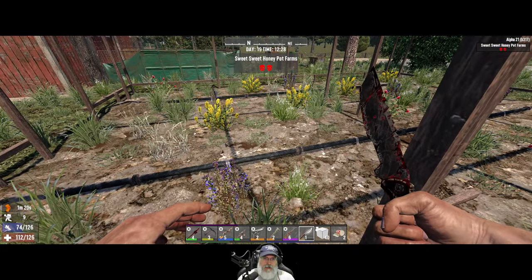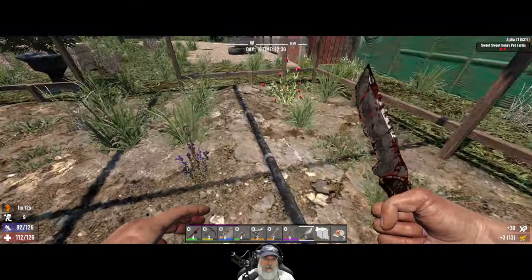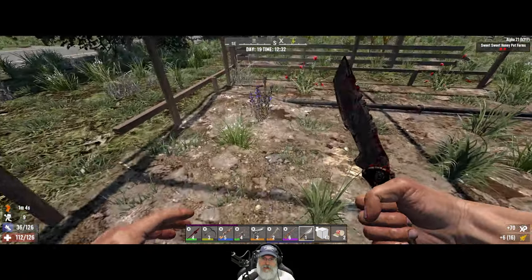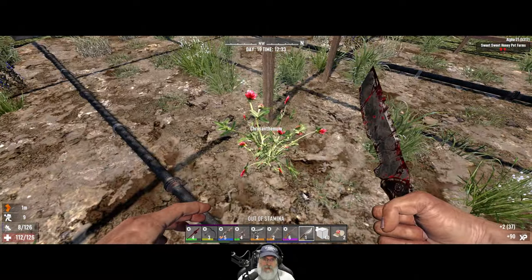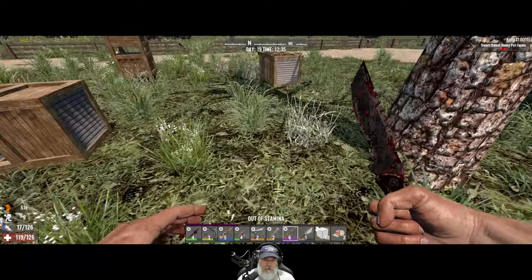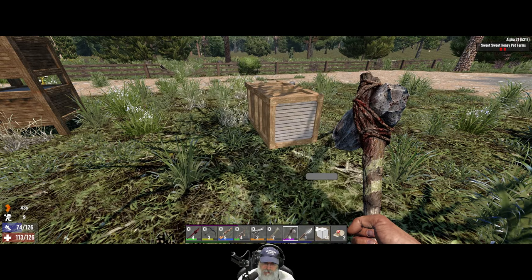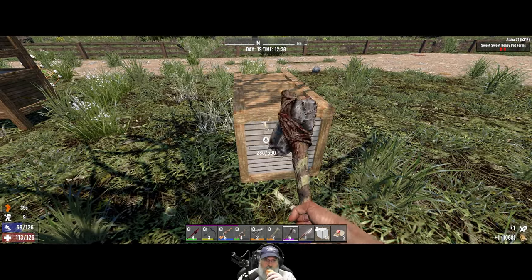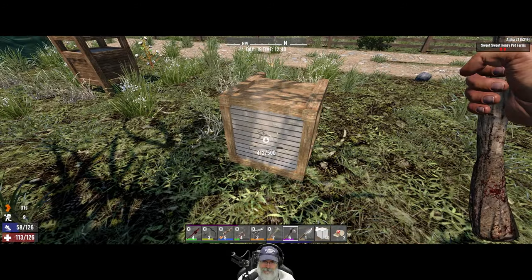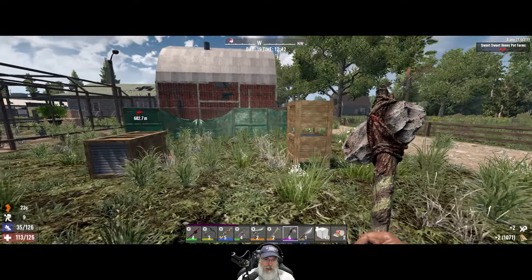This would appear to be a greenhouse — Sweet Honeypot Farms. But it looks like it's a flower greenhouse, which is fine because we need flowers too. Can we get honey from these things? I'm thinking probably not.